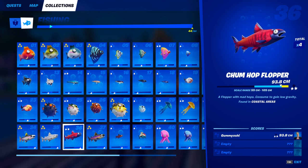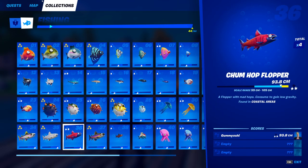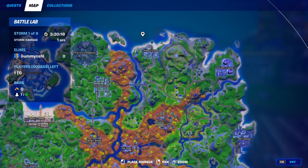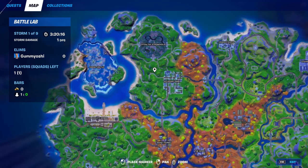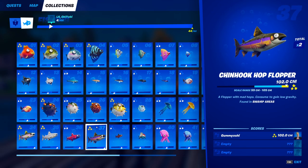For fish number 36, the chum hop flopper, this guy can only be caught in coastal areas. Come down to either Sweaty Sands or Craggy Cliffs. This guy does not require any sort of fishing rod — you can use a normal one or a harpoon gun. As long as you're fishing in these coastal area locations, you will be good to go.